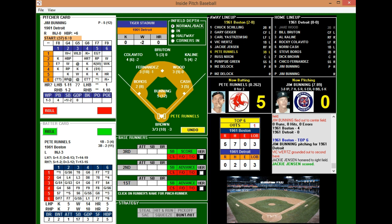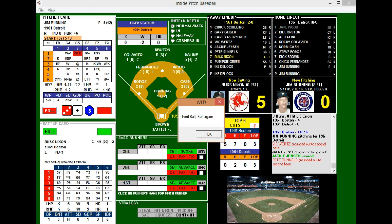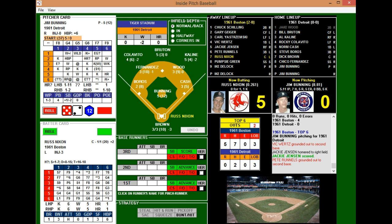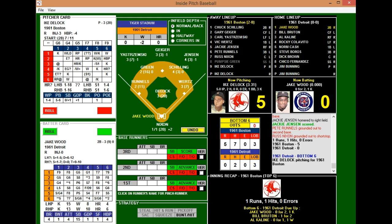Pete Runnels 0-for-2 grounds out for out two. Nixon comes up 0-for-1 with a strikeout, fouls one off, then DeLock re-pitches. Fernandez is able to get to the range play and throws him out. Red Sox go quietly to end the top of the sixth. Red Sox still up 5-0 heading to the bottom of the sixth.